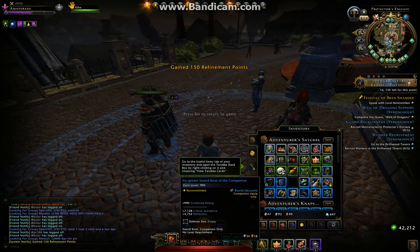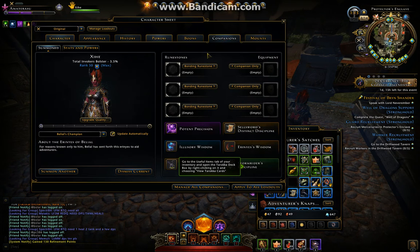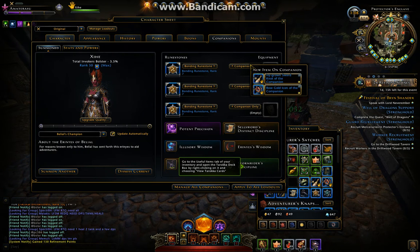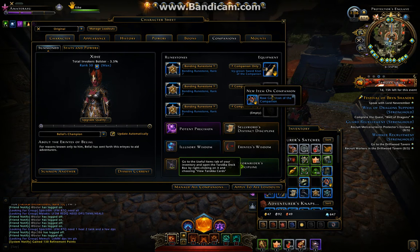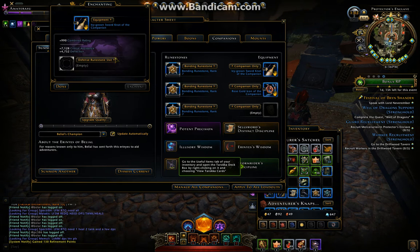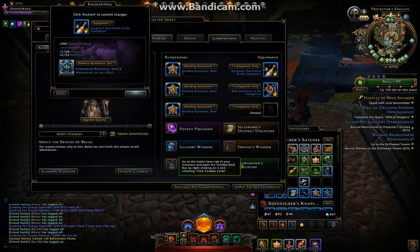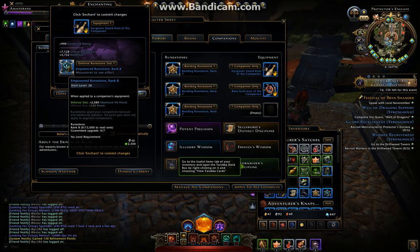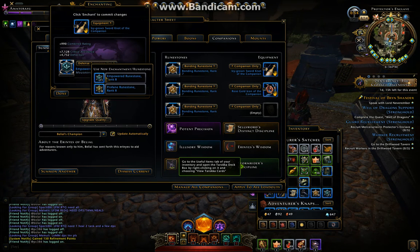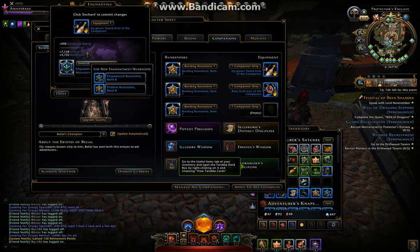So that's how that works. For companion gear and bonding stones, go to Companions — you put the bonding stones here, and the companion gear here. Then go to Manage Companion Equipment; that's where you can put three stones. This one gives hit points in a defense slot, this one gives defense, and I'm going to go with hit points.